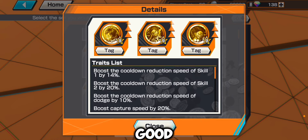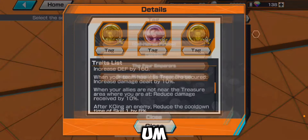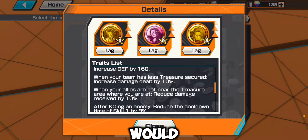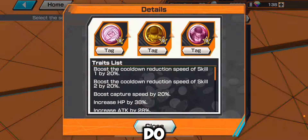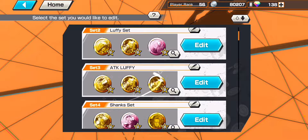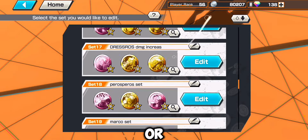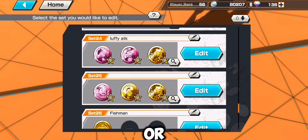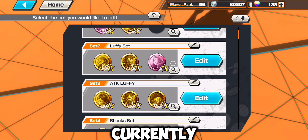I'd recommend the triple Luffy set, which is pretty good. You could do a Shanks set too — Shanks has good things but you'd miss the trio effect for skill cooldown by 20%. Zoro doesn't have many tags. The primary sets I'd recommend are a Dress Rosa set, any triple Luffy, a Kaido set, a Big Mom set, or a Boa Hancock set.